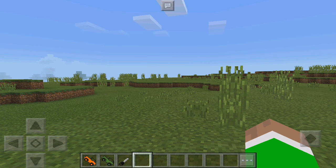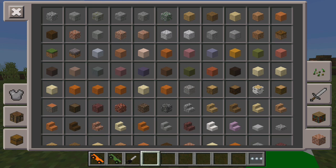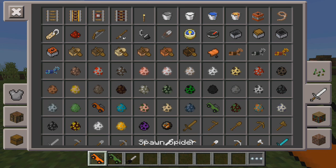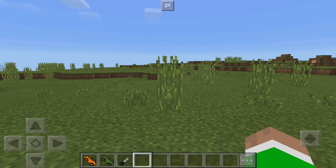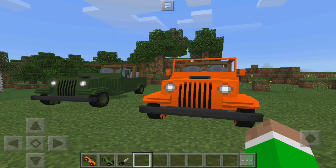Once you've installed the add-on, you just have to apply the resource pack and the behavior pack into your world, load it up, then go into your inventory and click on the iron sword. You should see the two cars or jeeps right there. As you can see if I turn around, this is what you're going to get — it looks really cool.